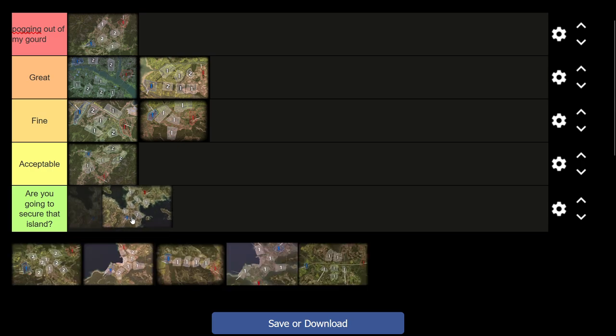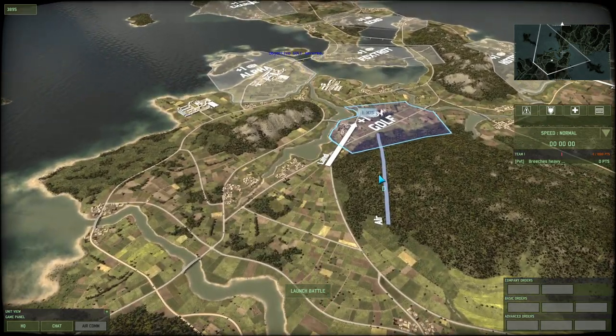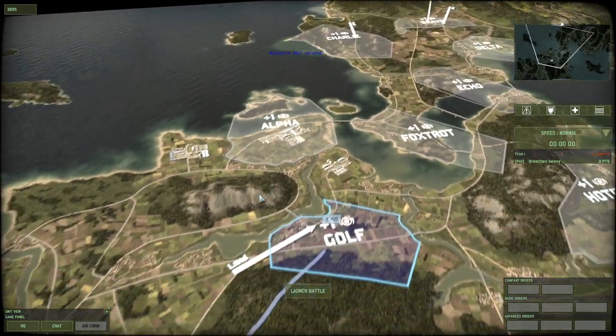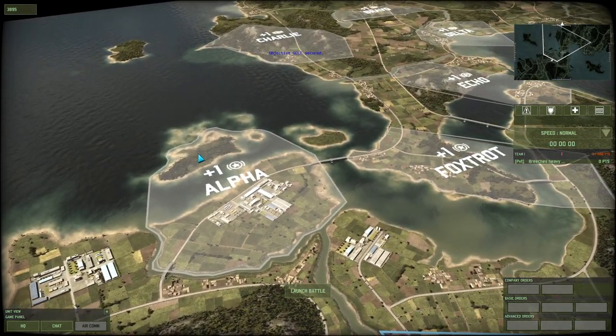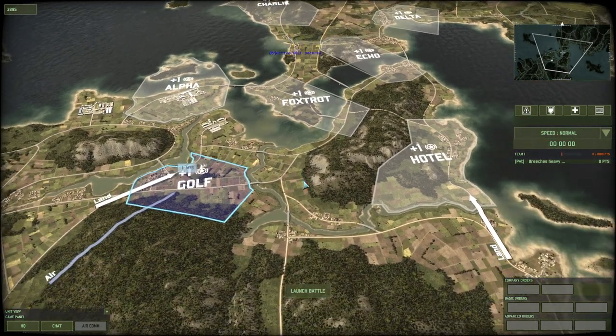This is the exact map — or rather the one-versus-one version — where Fireside asked me 'Are you going to secure the island or should we just surrender?' It wasn't on this version but the bigger version, and it was about this specific island here. Our opponents held it with helicopters. Horrible map — I haven't played on this in actual years.